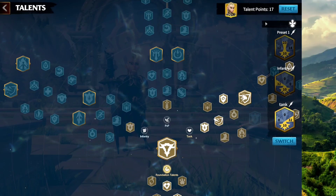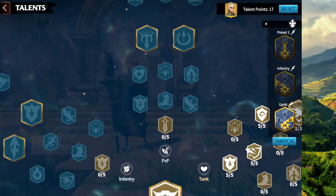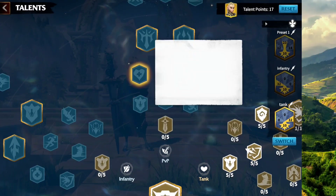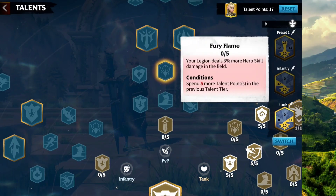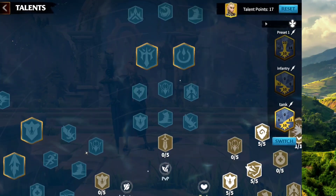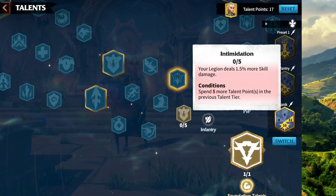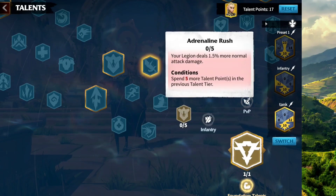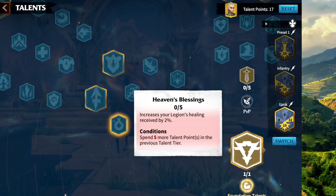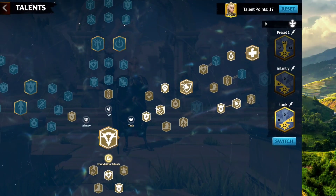With the full Tank tree done, you have 17 points left to go either Tank and half PvP, or Tank and half Infantry. For Tank and half PvP: grab the counter-attack node, avoid the rage skill damage node, and pick based on your secondary hero — if you're using Garwood, take the healing-related nodes. Use the remaining one point on counter-attack. For Tank and half Infantry: stay away from the rage skill node, grab Furious which happens every 10 seconds over the 20-second alternative, and choose nodes appropriate to your secondary. One point left — put it anywhere you want.